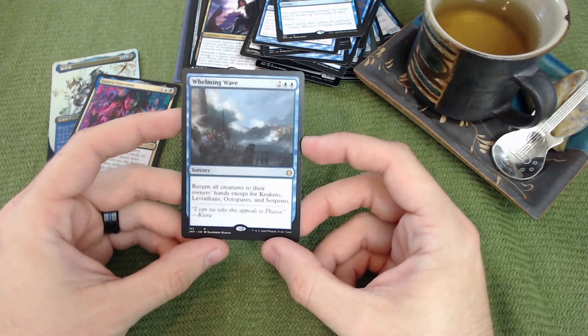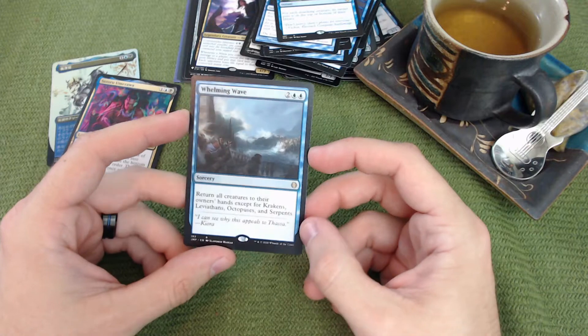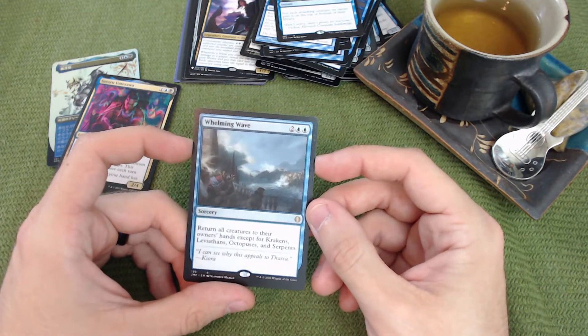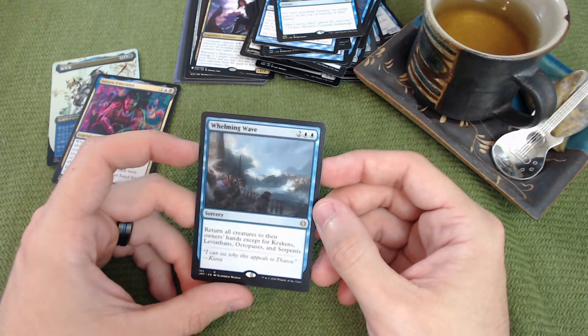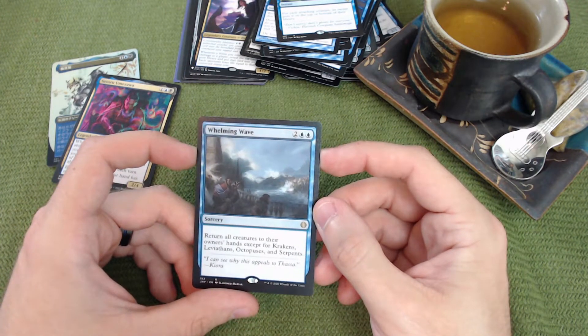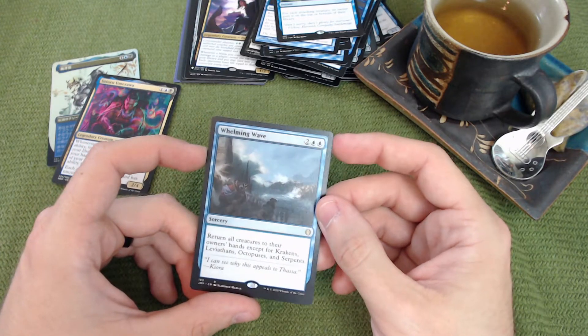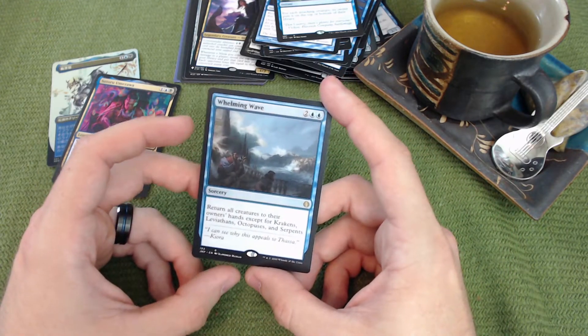Whelming Wave returns all creatures to their owners' hands except Krakens, Leviathans, Octopuses, and Serpents — a cheap way to reset the board. Most things in this deck don't fit those types, but that's okay since everyone resets on the same footing.